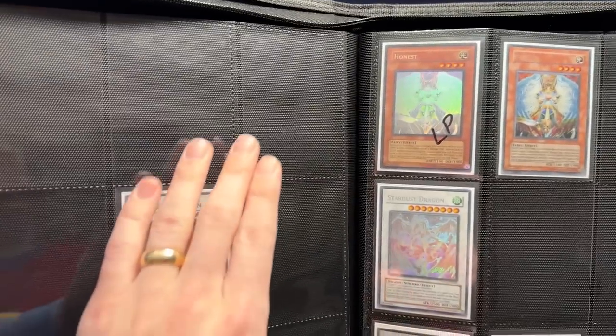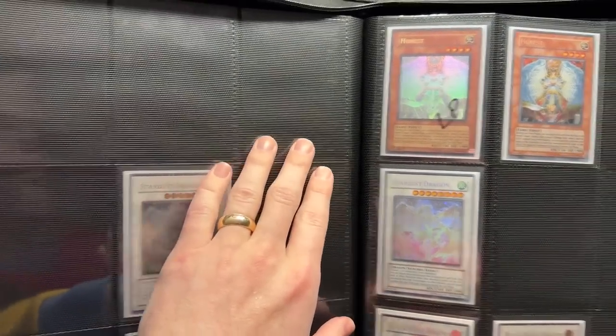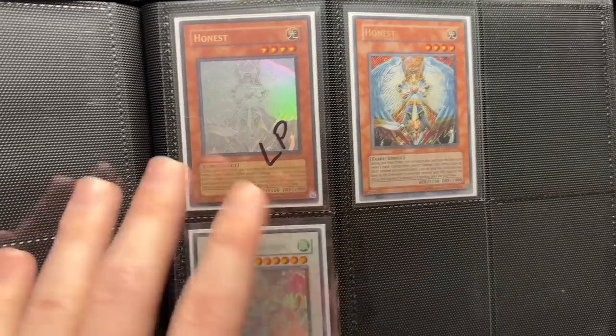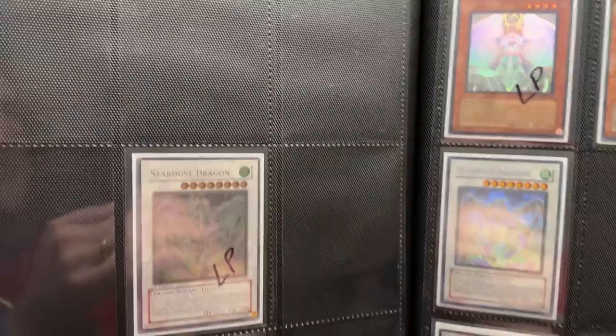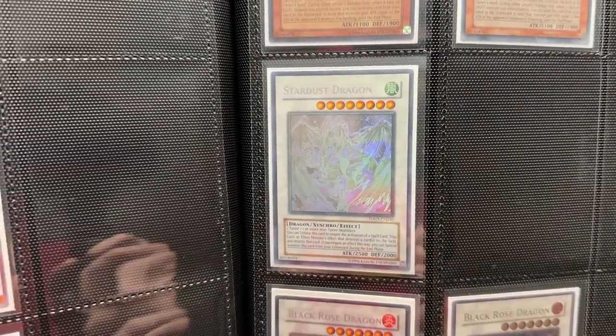Our next page is one of the coolest pages because it has the Light of Destruction Ghost Rare, which is the Honest. We don't have First Editions yet. We do have the Unlimited Light Play and then we have a Near Mint Secret Rare. This is before they added in like an Ultimate Rare as well — in here was just Secret Rare and Ghost Rare for the original few in the GX era. So we obviously don't have First Editions yet. Then we go to the Stardust — we have a Near Mint Ghost Rare there, which is pretty nice.